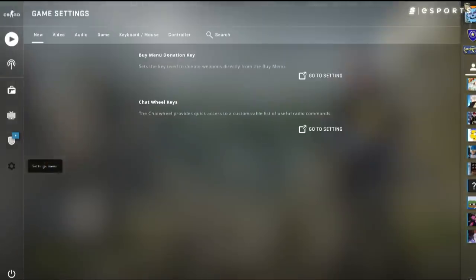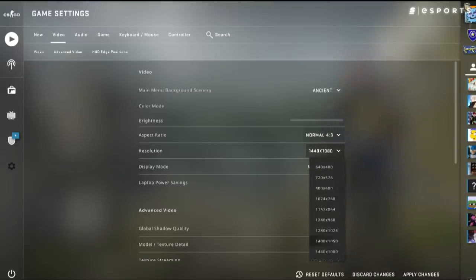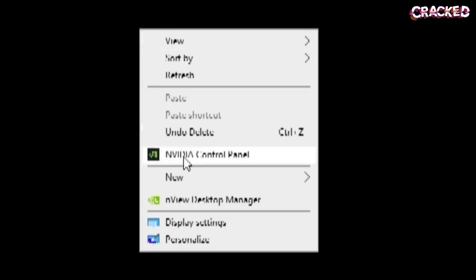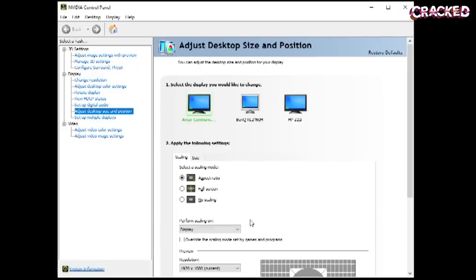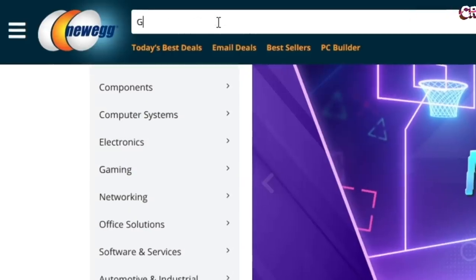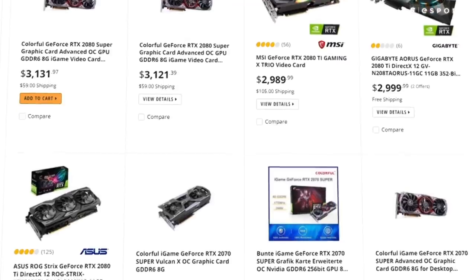In Counter-Strike, however, which is where all of this stretched business got its start and where we'll be focusing the bulk of our attention, it's a tad more complicated. Go to Video Settings, change your aspect ratio to 4:3 or 16:10, and choose whichever lowered resolution you prefer. Next, right-click your desktop, open your Nvidia Control Panel, go to Adjust Desktop Size and Position, check the Full Screen box, and click Apply. For those who own AMD cards — I literally have no idea how you do this with an AMD card.